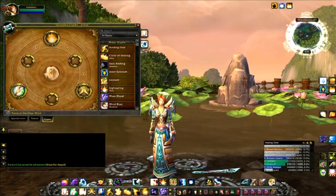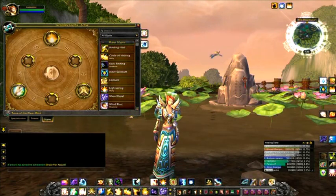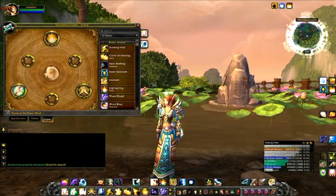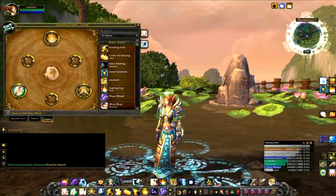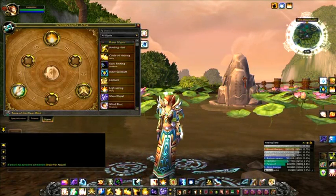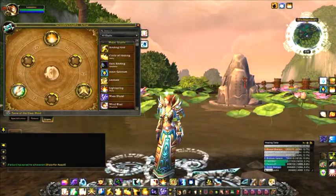Glyph of Prayer of Mending: The first charge of Prayer of Mending heals for an additional 60%, but has one fewer charge. It's definitely worth it, since you tend to cast Prayer of Mending again before the last charge is used. Minor Glyphs are simply cosmetic, so you can choose what you'd like there.